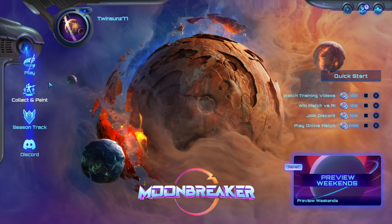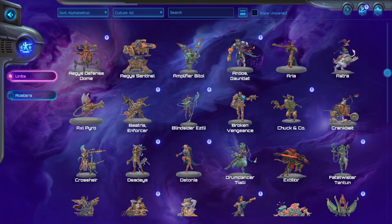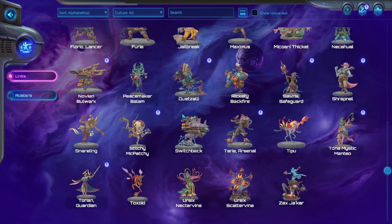In the main menu, go over to Collect and Paint, and it'll pop up an entire list of the miniatures that are in the game. All of these are already painted for you in the game, but if you're interested, you're probably interested in painting your own at some point.